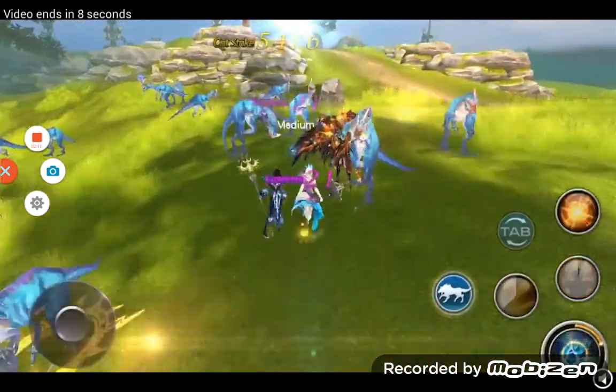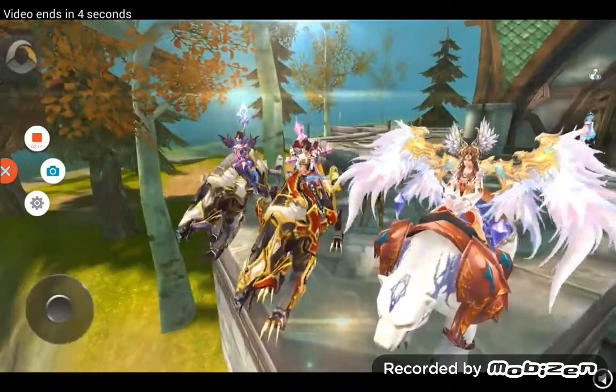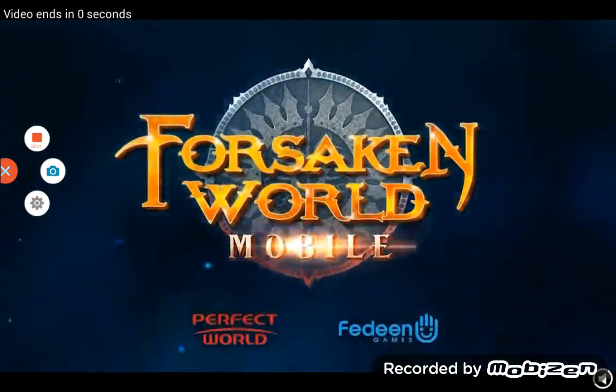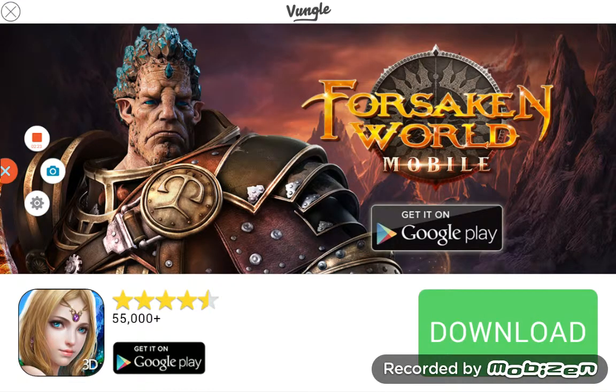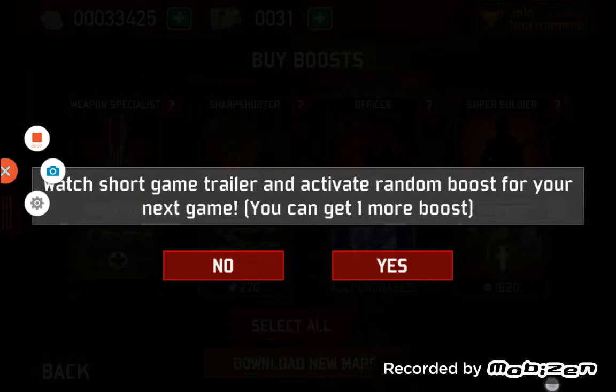Basically, buy one of the boosts then press continue. Just buy one boost — you don't have to buy more than one. Press start and this screen is going to pop up. Watch all the game trailers. It'll bring you to the screen showing the players you'll be playing with. Back out and you'll still have all the boosts you got from the game trailers.